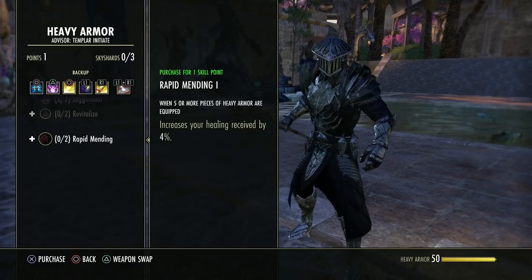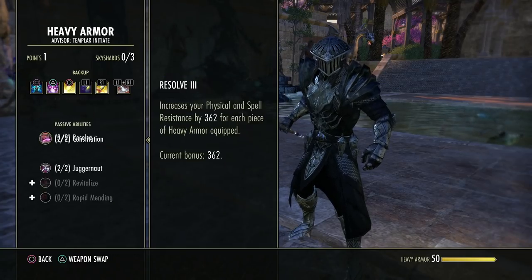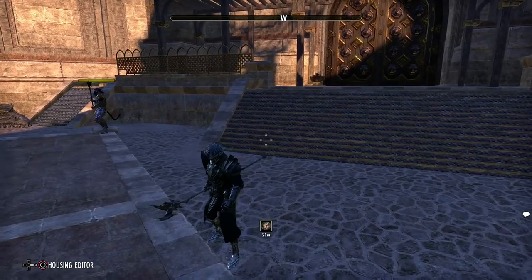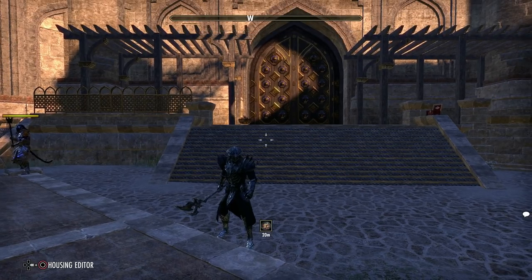If you're a tank using a resto staff, consider your 30% heavy attack increase from resto passives stacking with the 25% from heavy armor. Then you've got healing received, and your heal-done bonus to low-health targets from your resto skill line. Stacking these passives really counts in certain situations, but you've got to know what each one does. Sometimes you might get really big heals or damage reductions and have no idea why — read your passives, then you'll know. Some passives you won't want to buy.